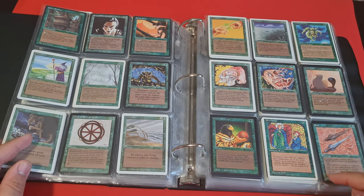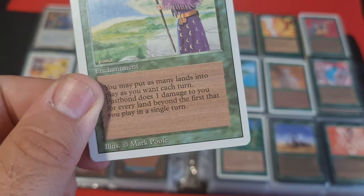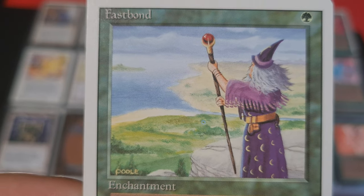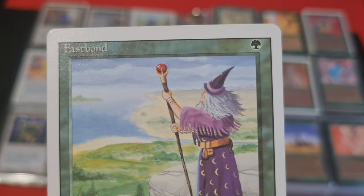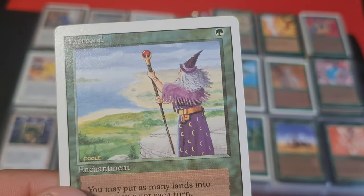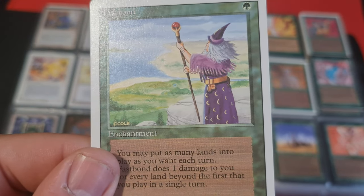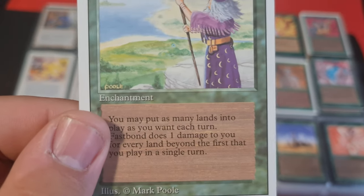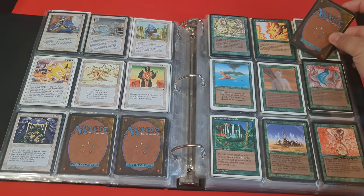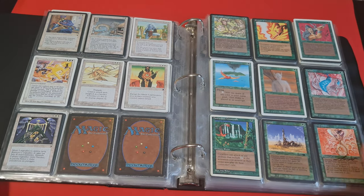Next, we have got another card I wanted to look at just to talk about the art — Mark Poole. I know that there are a lot of fans of Mark Poole, and I'm one of them. I remember very clearly that Mark Poole was the first artist whose art I started to notice. I saw cards I liked — Ancestral Recall, for example — and then I'd see Mark Poole, Mark Poole, Mark Poole. Now I definitely see that Mark Poole is my favorite artist of Old School Magic. No questions asked.